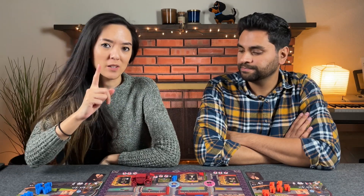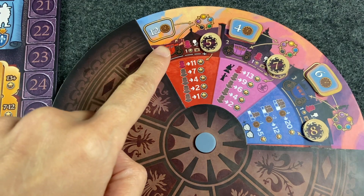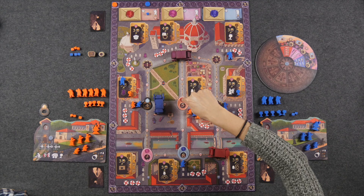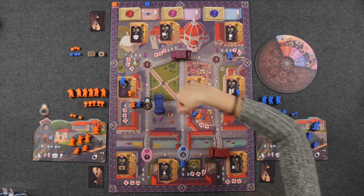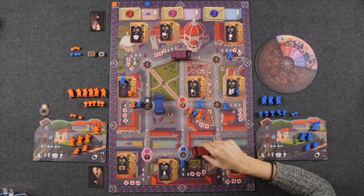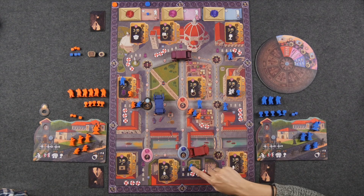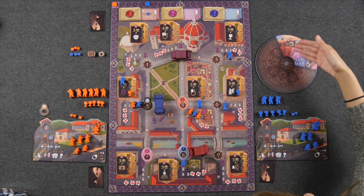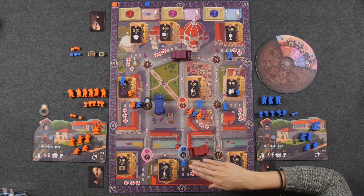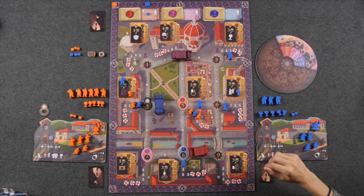Once everyone has passed, play proceeds to the noble movement phase where one noble moves around the board — determined by the round dial. For example, the red noble moves to their destination at location five, following the route arrows. Starting at location eight, they award points to the player whose family member is in the prime position of each location the noble enters. Consulting the dial, each family member in the prime position scores one point.